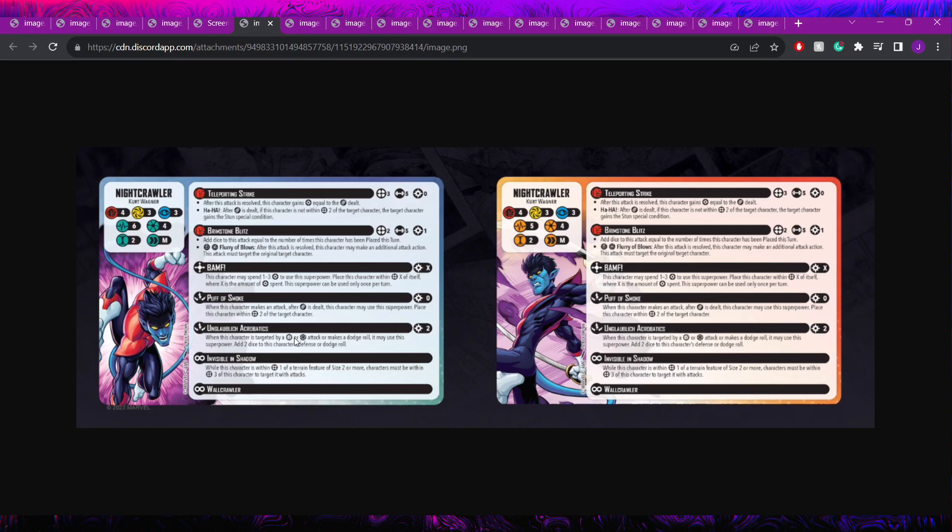Nightcrawler has all the mobility to get himself near terrain between Bamf and placing off all his attacks, so Invisible in Shadow shouldn't be much of a problem to maintain. He also has Wallcrawler, which checks out. Overall, this model is going to be really powerful — with absurd mobility and the ability to pick a model and chain attacks, especially in X-Men where you can guarantee starting the Blitz at seven or even eight dice if you do a builder first.